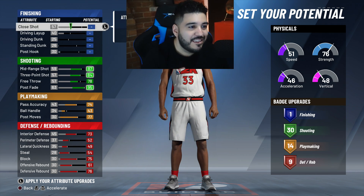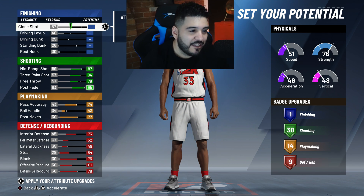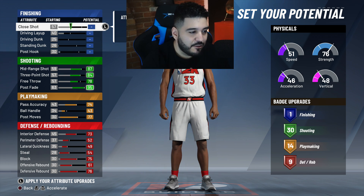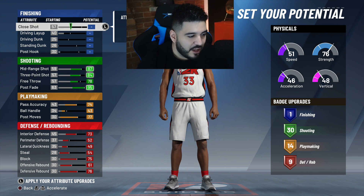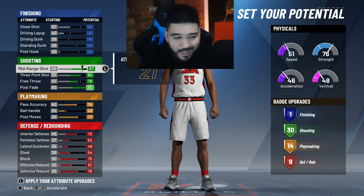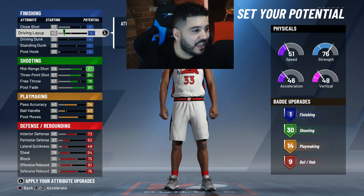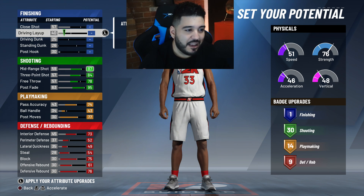With all these extra attributes — 21 total — people normally only have like four or five here, but since we did this trick and got extra ones off every category while keeping all our badges, we have 21 to add. I don't really care about driving layup because I feel like anyone can make a layup.